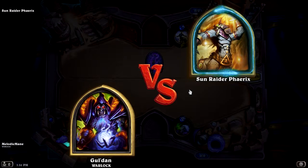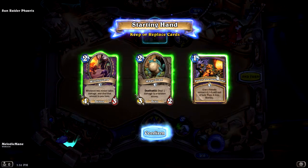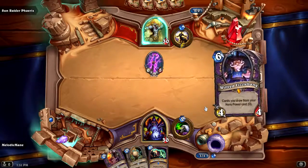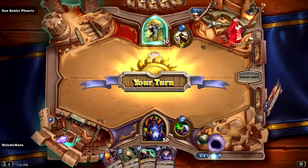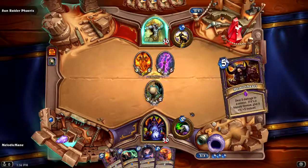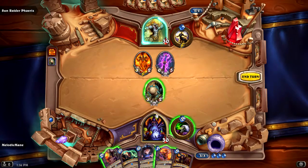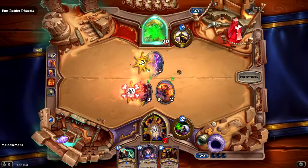Warlock challenge - let's go. Gul'dan versus Sun Raider Barracks! A rod of the sun is mine! I'm gonna toss the Power Overwhelming, see what I get. That's a pretty big card - this is early game and that's a pretty big card. Wilfred Fizzlebang?! What?! I'll grab that staff! Get out of here. Huge Toad - job's done. Do you like to play with fire? I'd like you to not do anything to me, please. This is some beautiful artwork on the card. Next turn I'm most likely going to be able to take the staff.